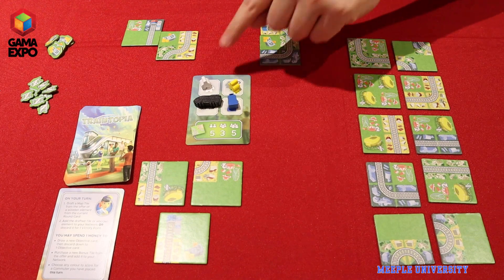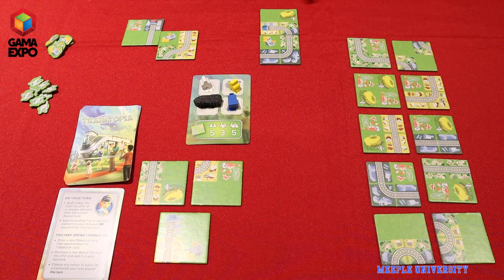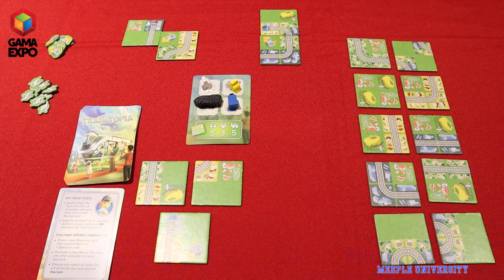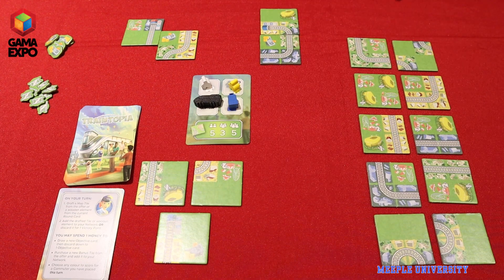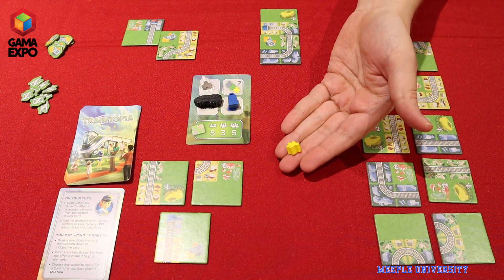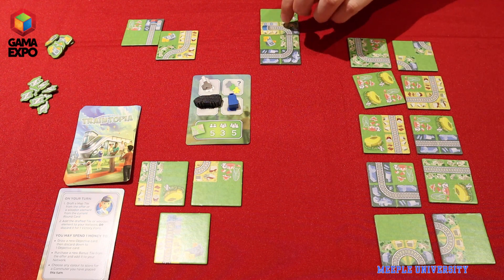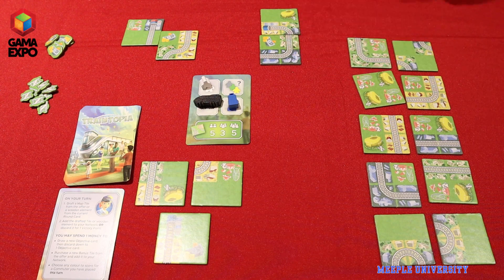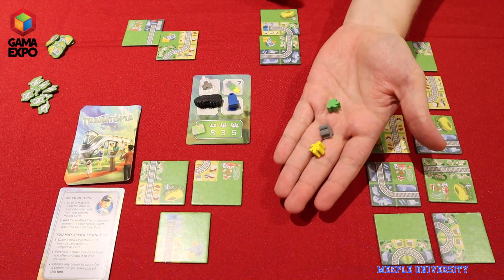All of the tiles will expand the network, so the more tiles we add, the larger the network will grow. Some of these areas have different districts in different colors. The wooden pieces that we take interact with the things on the board. For example, this yellow commuter — if I take this one, I have a chance to score yellow districts along my route. If I place this one here, there's one yellow district and one that is a wild. That would let me score two victory points. Had I instead drafted a green or a gray worker, I would have scored different victory points for it.